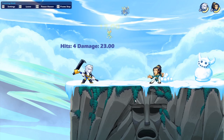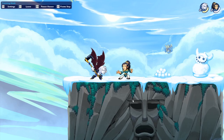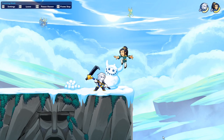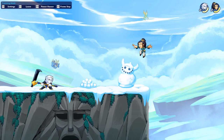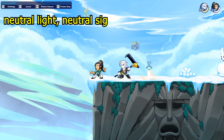For the scythe down sig, this is my least favorite of all his attacks. It's not a bad attack but it doesn't have a very big hitbox and you can easily miss it, so it's not the best but not terrible either. Then the scythe neutral sig — this one's really dope. If you hit it with all the damage, it deals 26 damage, which is really nice, and it has a cool hitbox just like the axe neutral sig.